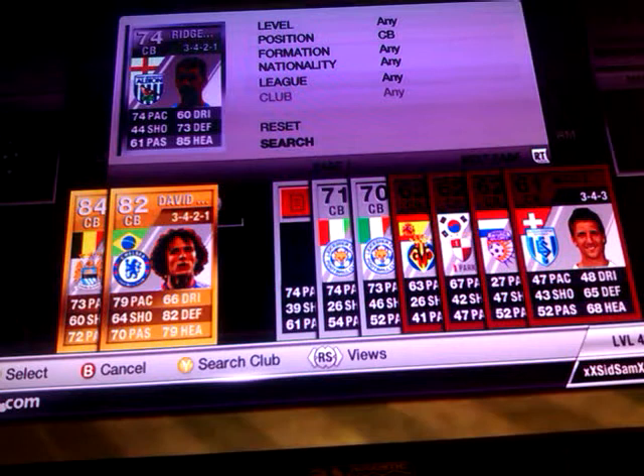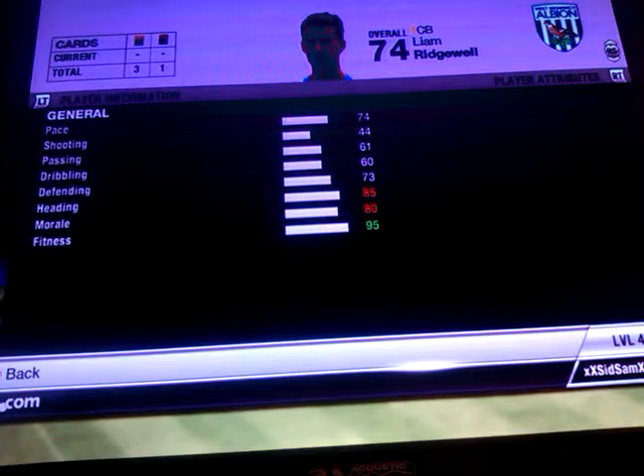Our left centre back is Liam Ridgwell. I picked him up for 4,700 coins. He's got 74 pace, 73 defending and 85 heading.